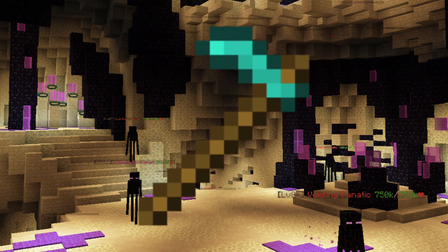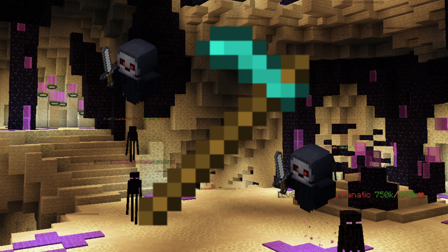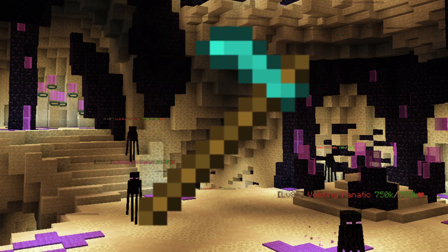The Reaper Scythe is going to be used the same way for both methods. You're going to kill Wither Specters in the Blazing Fortress to collect souls on the Reaper Scythe. You're going to summon the souls during the hits phase of the Void Glooms fight, so you don't have to take the high amount of damage and the summons can do it for you.